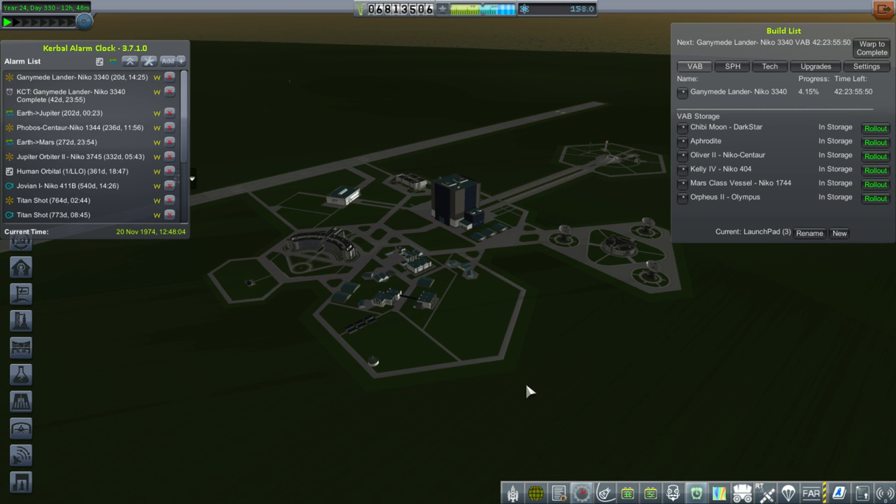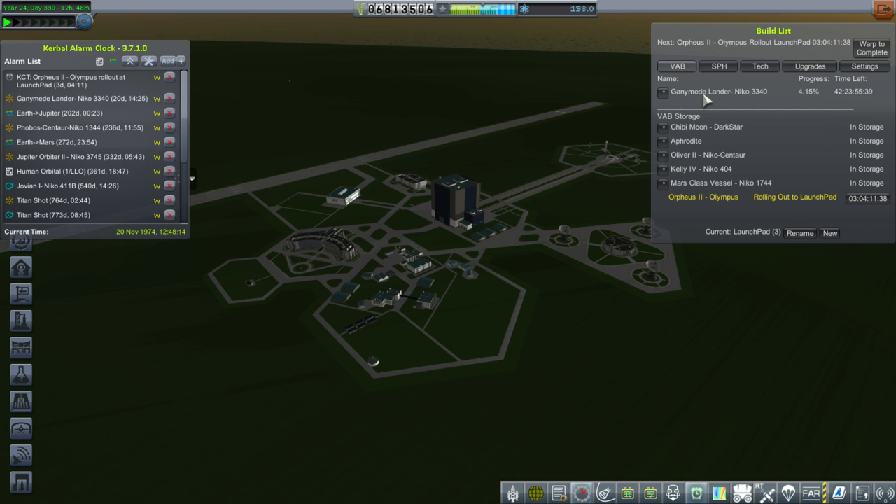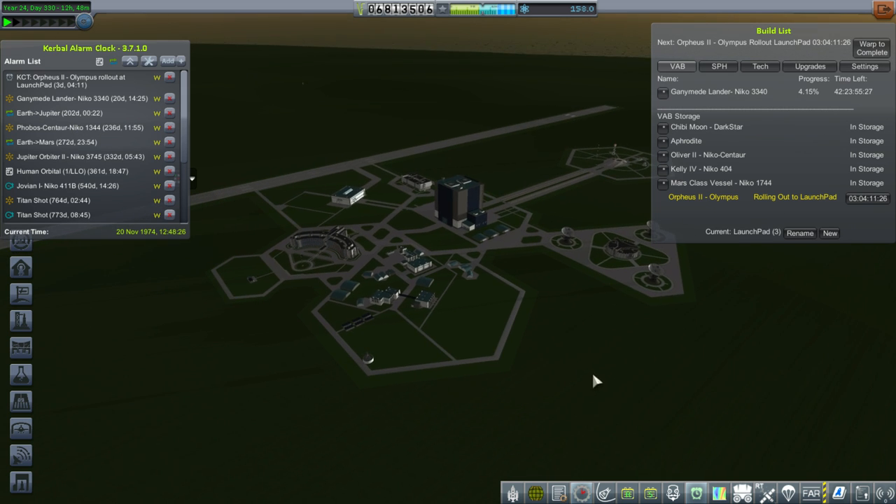Hello everyone, and welcome back to my Realism Overhaul series in Kerbal Space Program 1.1.3. In this episode, we're going to send crew to our lunar station using the Orpheus 2. It's already built and ready to roll out, so let's do that. We've also got a Ganymede Launcher building the Earth-to-Jupiter transfer windows in 202 days, so we don't need to do that just yet. We'll see how much time we have left after this particular transfer and figure out what we can get away with doing.